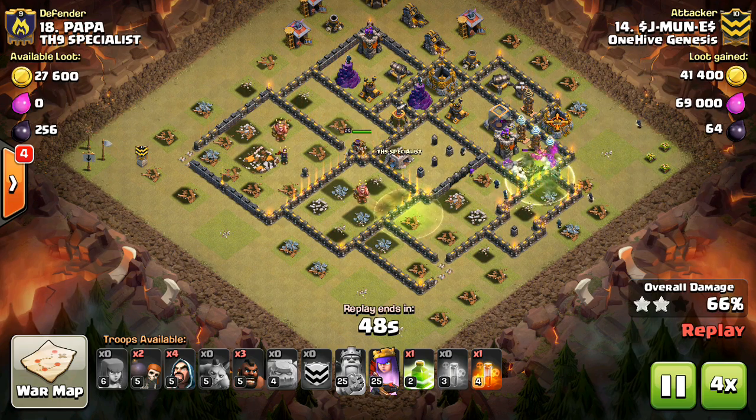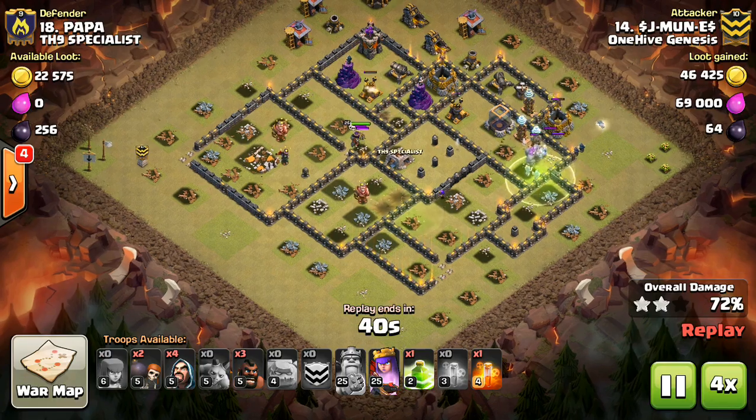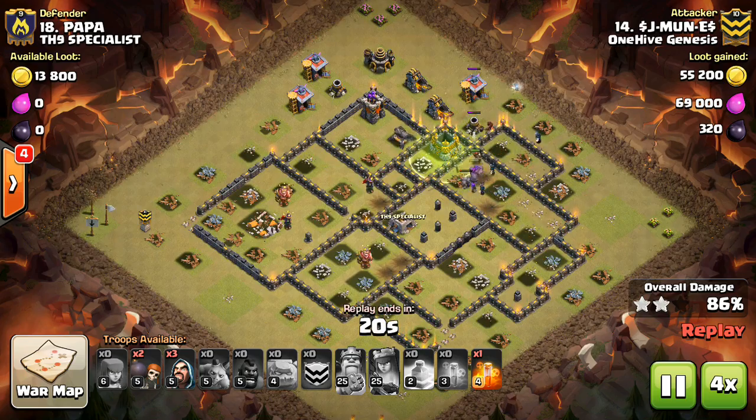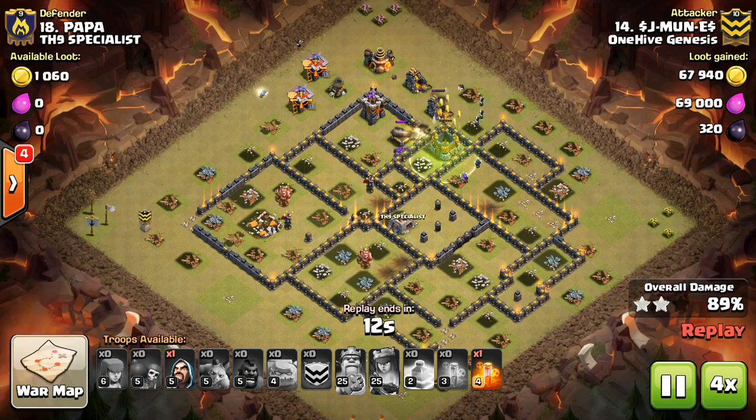One thing you can do is drop a giant to tank for these outer wizard towers. The wizard tower won't do much damage to the giant, and this allows your hogs to last longer without you having to heal them.